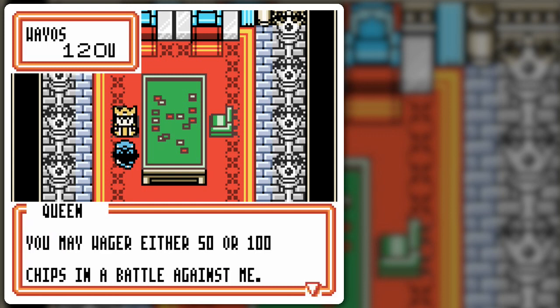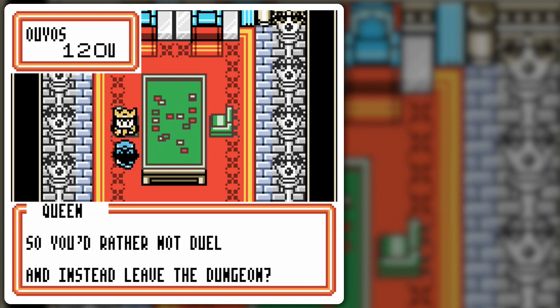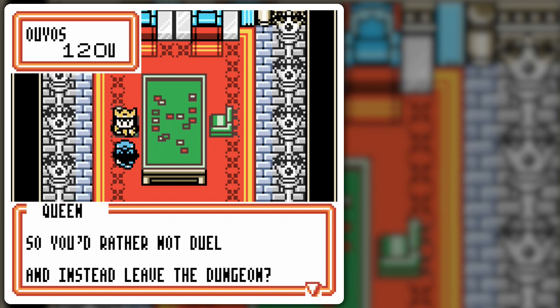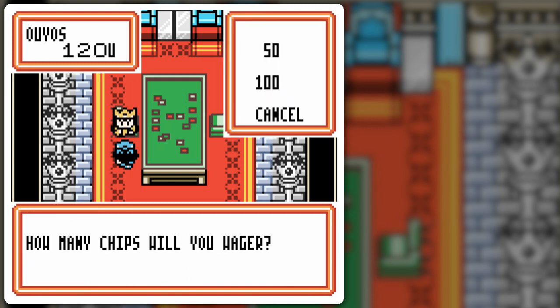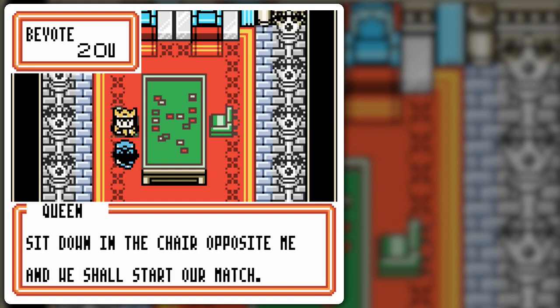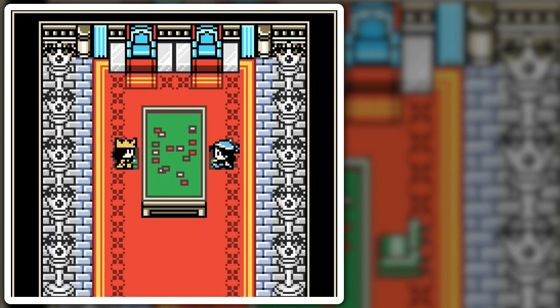You may wager either 50 or 100 chips in a battle against me! Are you prepared for the climactic finale? We decline a few times humorously, then agree. How many chips do you wager? I'll go with the full 100 — we saved and everything! Finally, a true card battle! Best of luck to you, warrior! I've wagered my 100. And we are in — we shall fight using six prize cards!